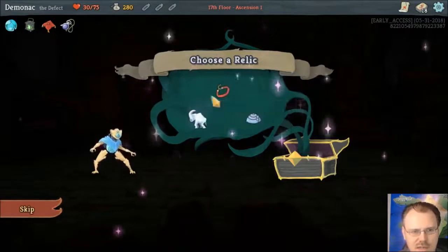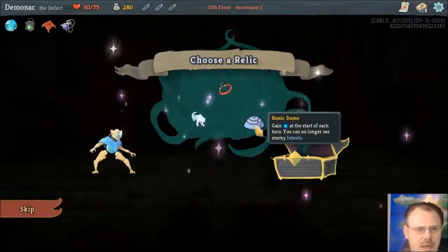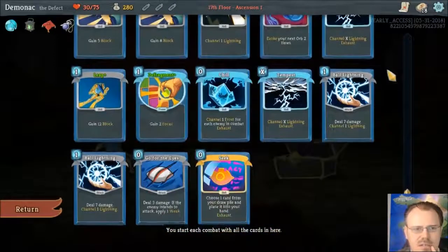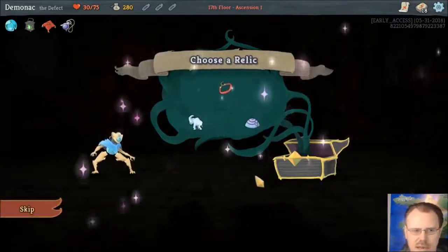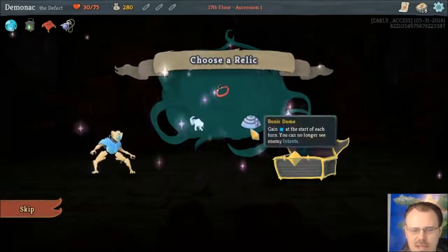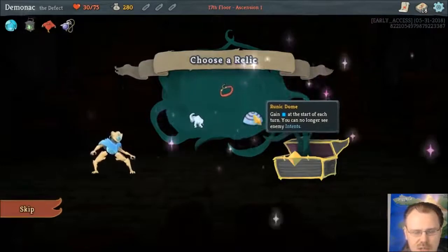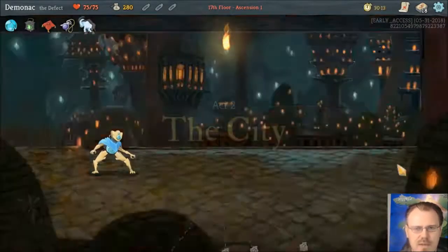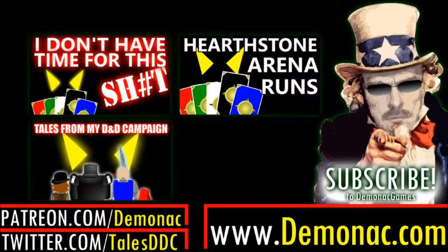I don't want the Choker because eventually I'll get screwed by it. Do I need my energy? It's funny that my energy is a different symbol. No longer see their intents — am I going to use that energy well? I think I could. But there are a lot of cool potions now, and I think there are some new enemies that were added at the same time they added the Defect. Do I actually want to not be able to see intents when there are new enemies around? I think I'm going to take the potion thing even though the extra energy would be awesome. Let's see what it's like in Act 2 as the Defect. If you found that useful or entertaining, hit the like button, and don't forget to subscribe to Demonac Games for more Hearthstone Arena and other gaming videos.